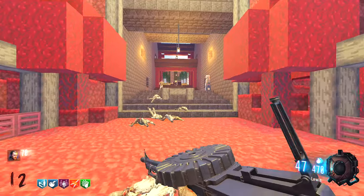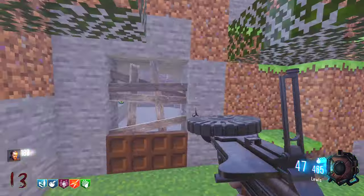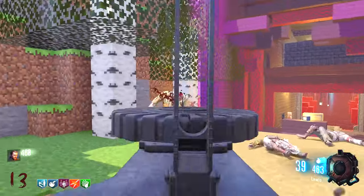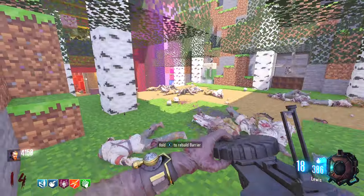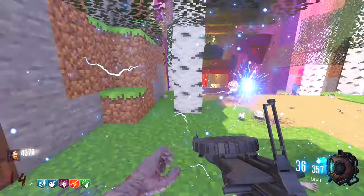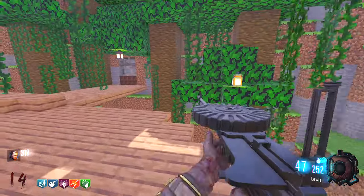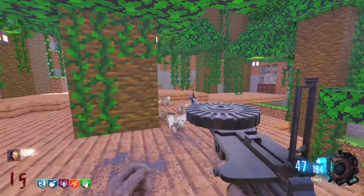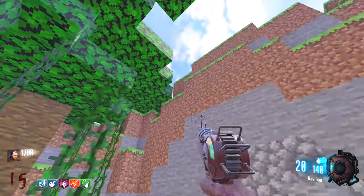Nice — a good LMG! There are two barriers right here, so I guess every area is just going to be a barrier on the left and a barrier on the right. There's an ender eye. That door is 6250 — I'm literally not even gonna be able to buy anything, just have to buy that door. I hope these guns stay strong for a while because once they start getting weak and I have no sign of Pack-a-Punch anywhere, we're gonna be in massive trouble. I heard you can fall to your death in this area, so I gotta be careful. Oh, Jug — very nice!